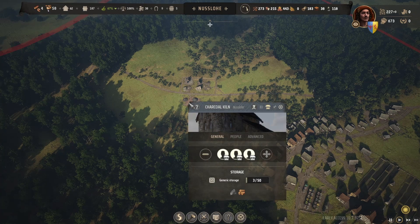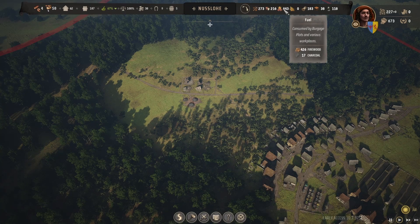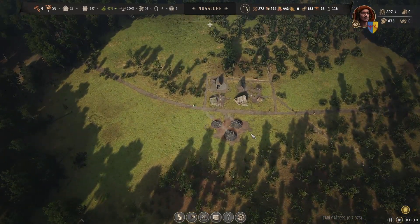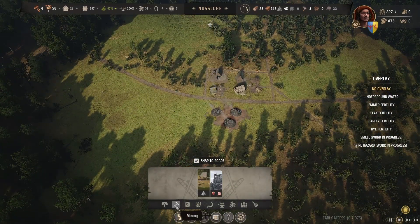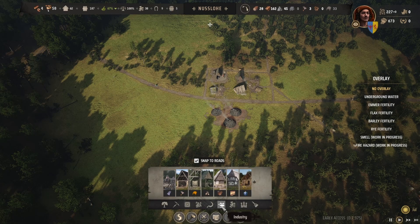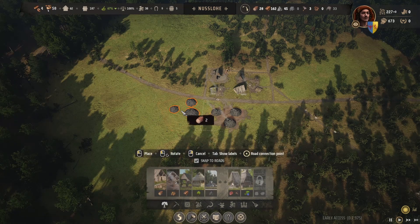I might get a second charcoal kiln going as well. Fuel wise we're at 17 charcoal, so it might be a good idea to get a second one of those. We'll do that first. Let me find it — I think it's on this one — there we go, let's get another one of these going here.